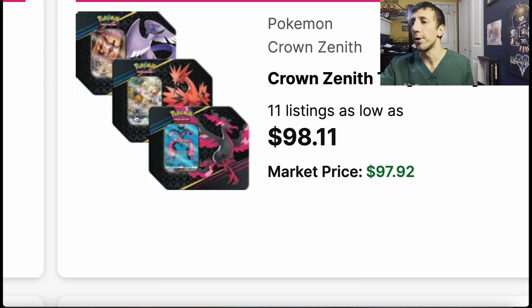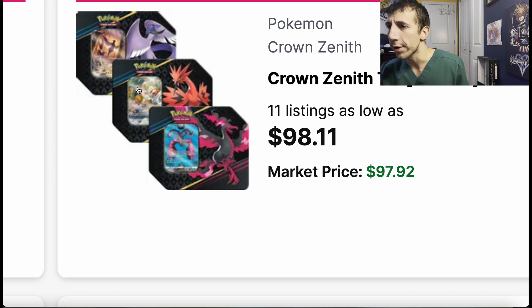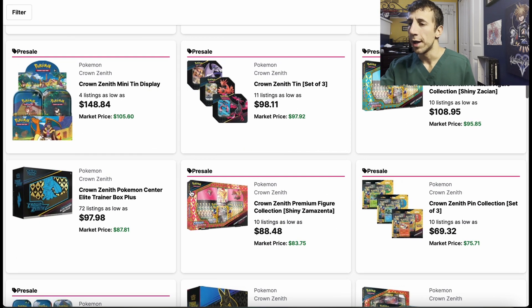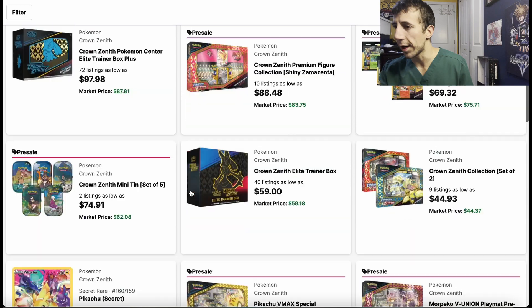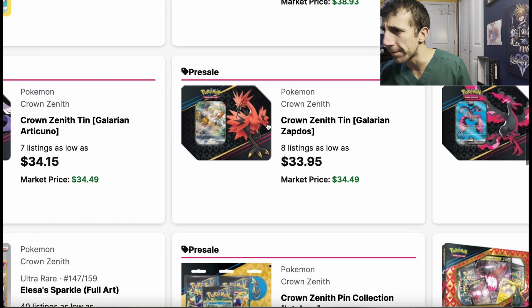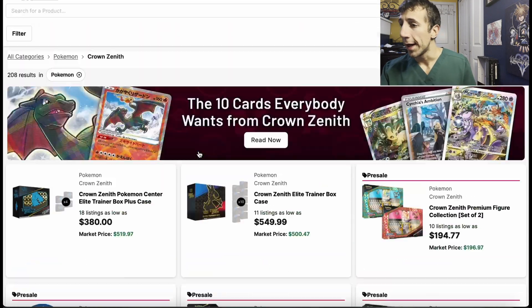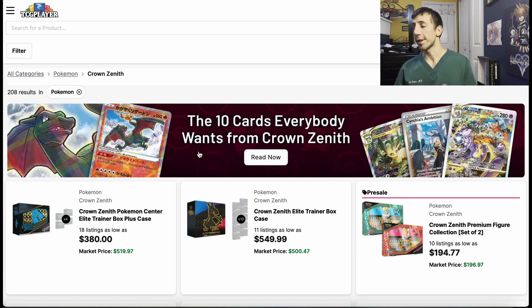And then there are the promos — here's the bird trio: Zapdos, Moltres, and Articuno. These promos are beautiful. I would just try to buy the singles separately — you're going to spend a lot and not get much in return from opening packs. Most likely that's just how it goes.